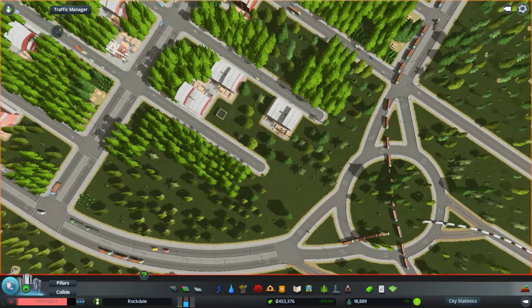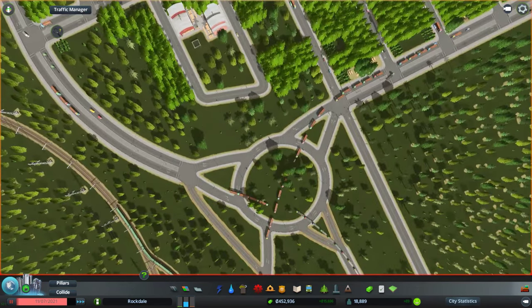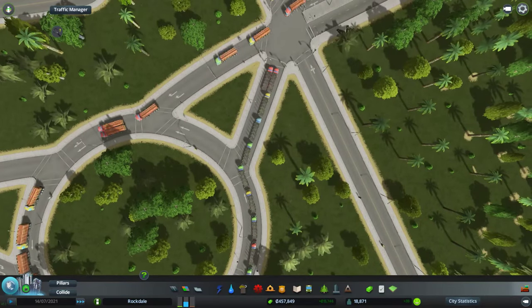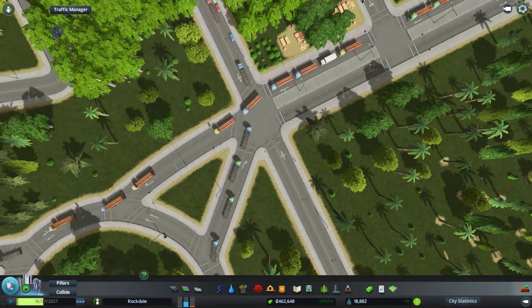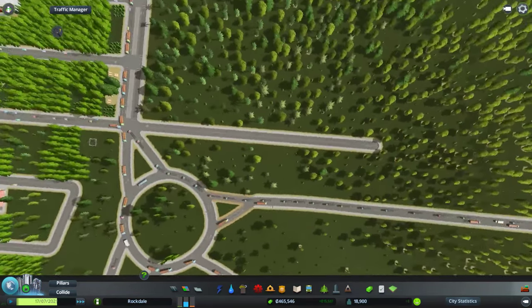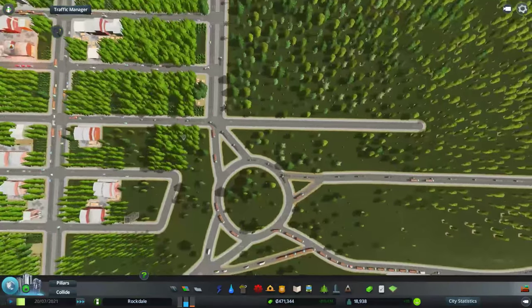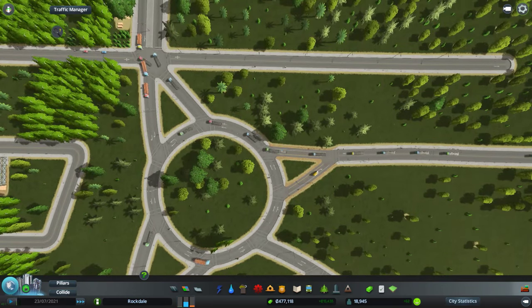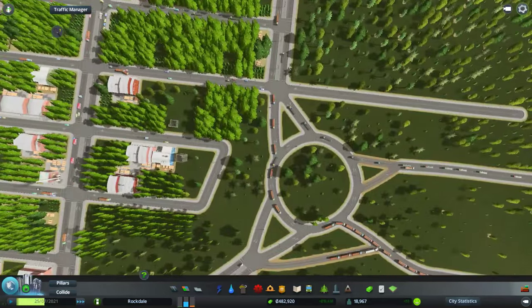So let's see how this roundabout treats us. It comes straight across like so. We got a light right there — we need to get that light removed. Why do we have a light there? We don't need a light there, that's just going to hinder us in the long run. Yeah, there's a lot of traffic coming into this roundabout — just keeping traffic moving though, that's the whole point here. Look at the traffic flow. That's beautiful, that's just perfect, man. That's what we needed there.